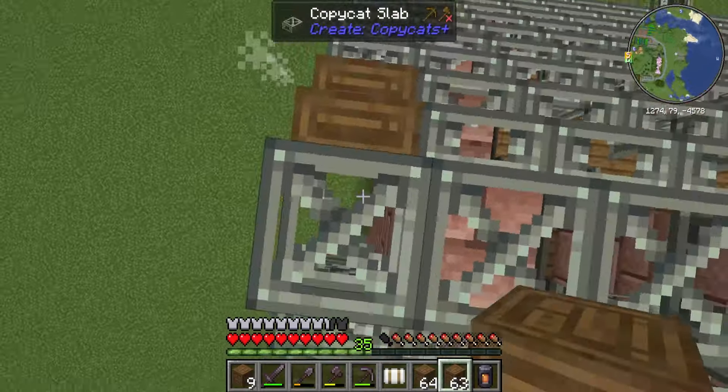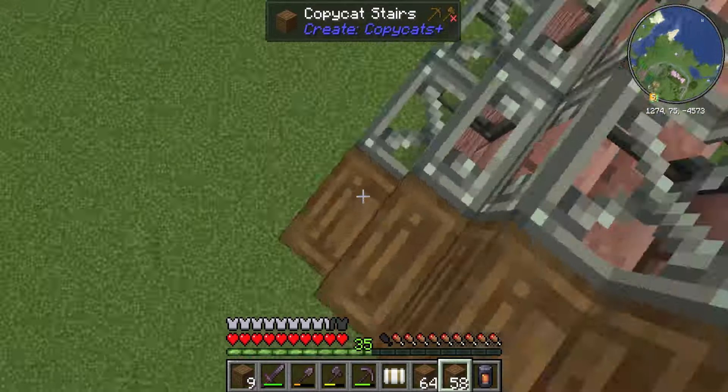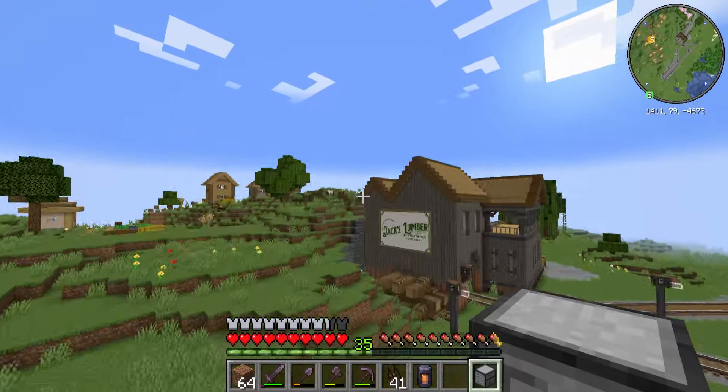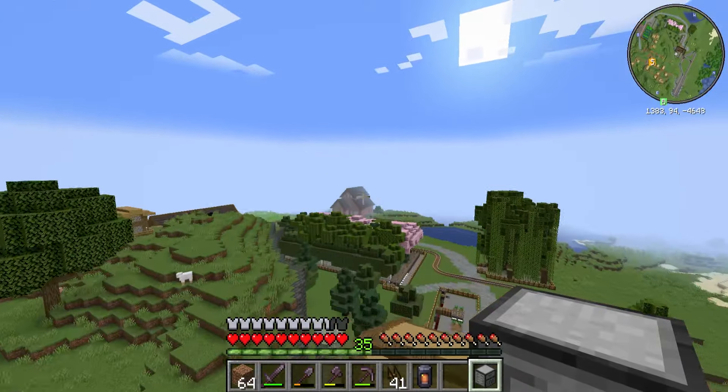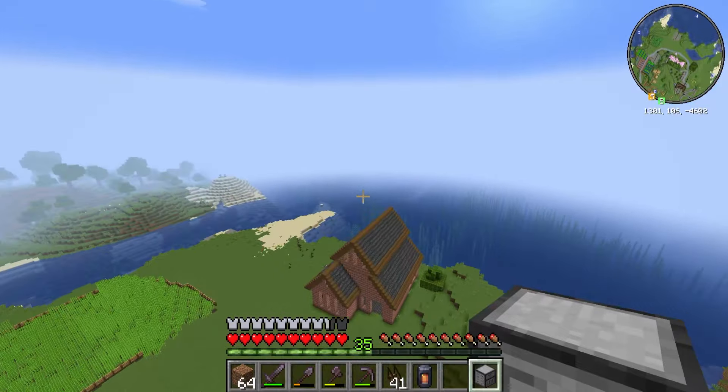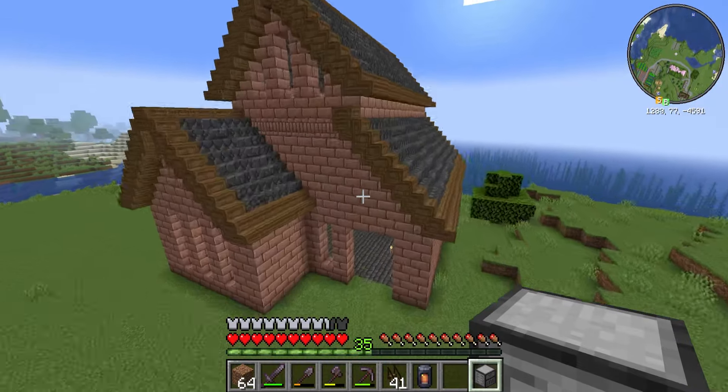The roof will be made out of the same blocks as the last one we did - so a spruce trim and deepslate shingles. And I want to work on a little awning that will be the spot for the mower. But to do that we need to know where the next farm will go, so let's do that now and the first step in any farm build is prepping the area.